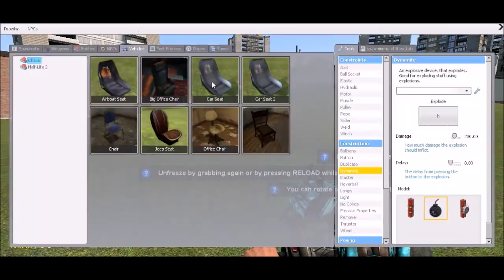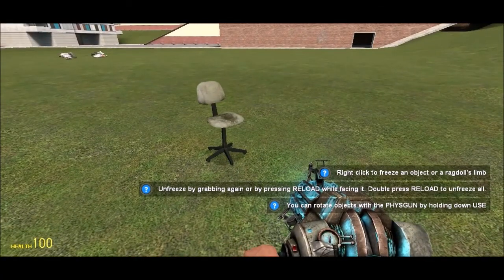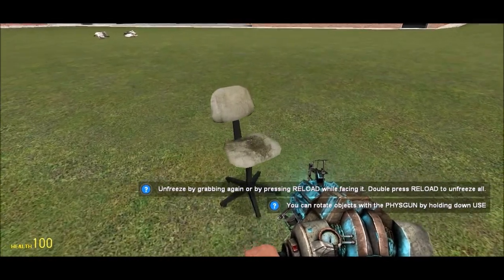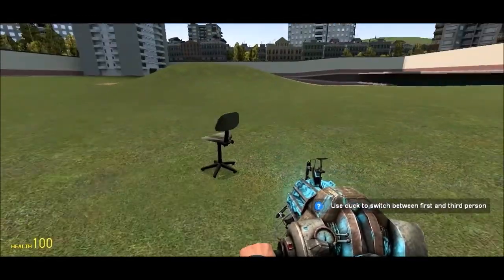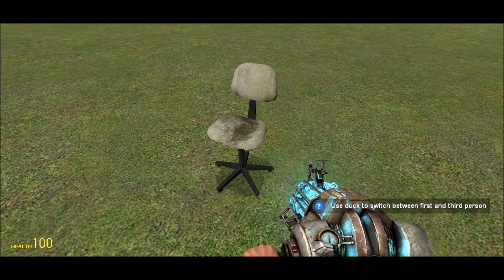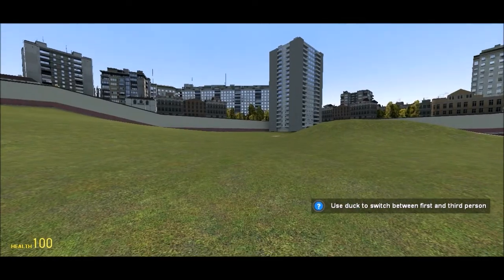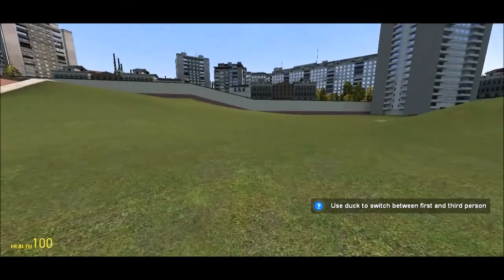Unfreeze. Let me reload. I got that. So if I go E — if I go and press E on it — I'm on the chair. Duck. Switch between third person. Use duck. Oh, I'll go E. Let me do it like that. That's awesome. That is awesome.